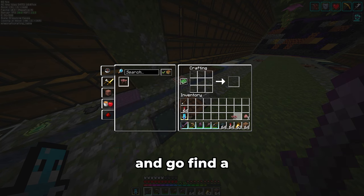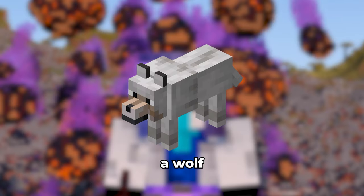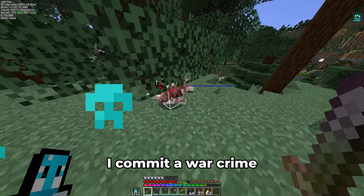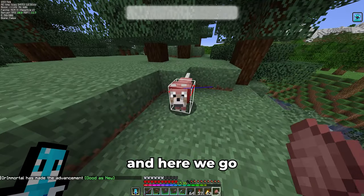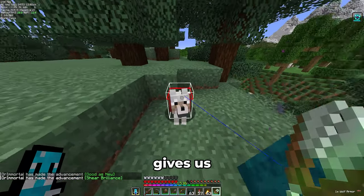Let's craft wolf armor and go find a wolf. Then let's have it wear this before I commit a war crime — but it's fine. Let's repair the armor, and here we go. Removing the armor with shears gives us another advancement.